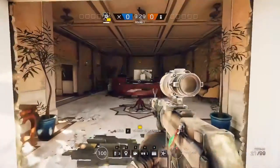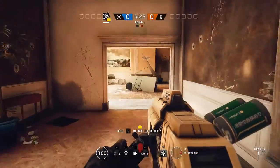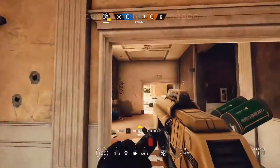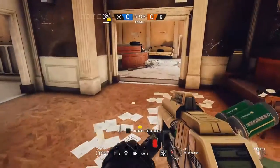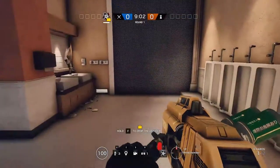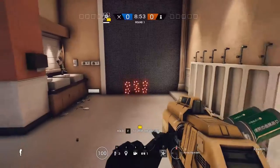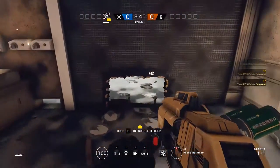Let's take a look at Hibana in a controlled setting here on Consulate. Her special ability is the X-Kairos Launcher. Essentially, it fires six pellets that you can deploy on a reinforced or non-reinforced wall or barricaded door or window, then you hit the ability button again once they're placed and the charges will detonate. These charges are essentially like a thermite charge but in a smaller, more concentrated area — if I place them slightly lower on a wall they all line up, and when detonated they blow a hole in that exact location.